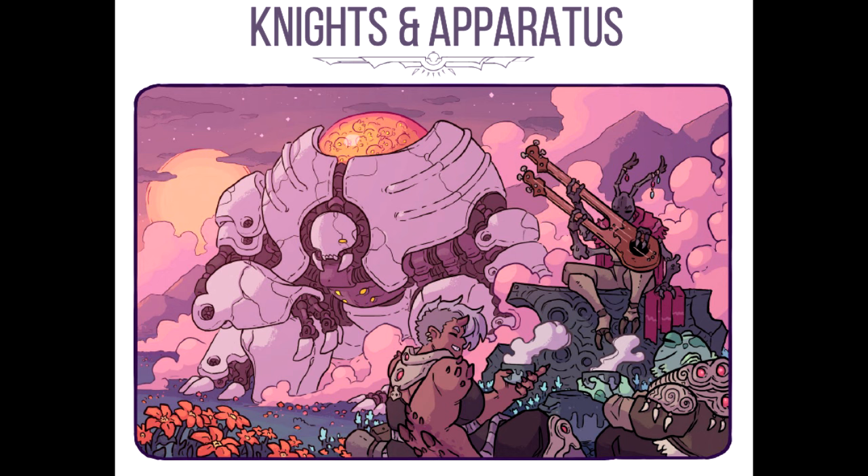Then you choose a boon. Boons are the spells, relics and arcane gifts wielded by your knight — you choose one of them. Then you choose your weapons. Your apparatus wields mighty weapons and shields in defense of escada. Choose a weapon and shield, or two weapons.